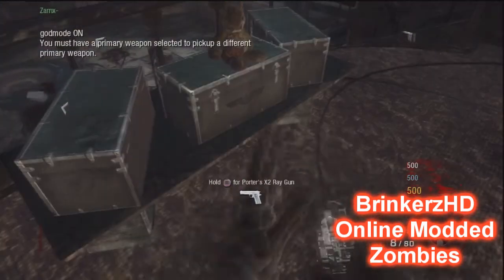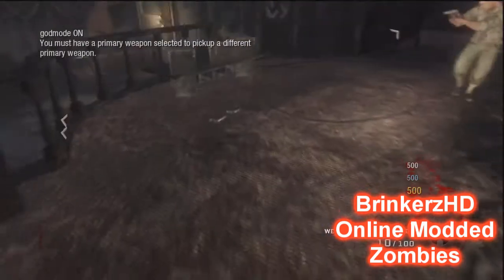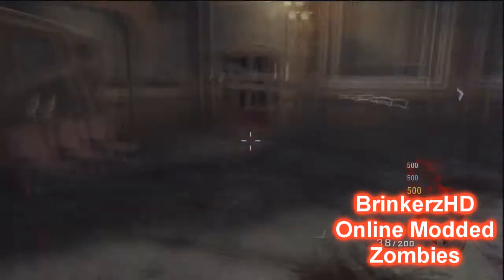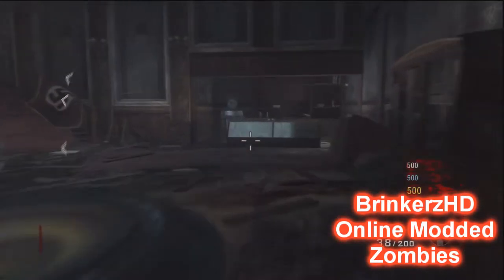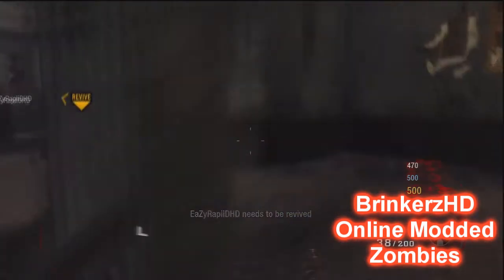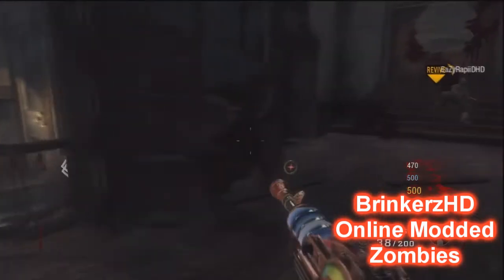I have also added UAV and kill-all-zombies-in-the-round, but that's not working. Only the back button works, and that's to toggle God mode on and off, to give yourself ammo, to drop guns, and to give yourself the default guns — which I think is the Mustang and Sally — and the default weapon, which is your hands.